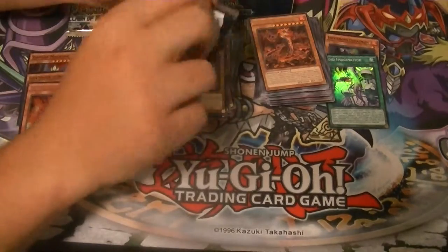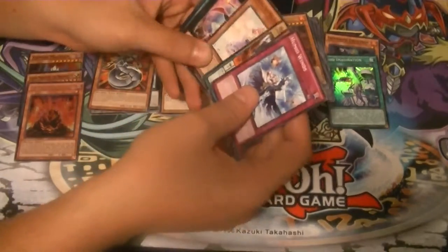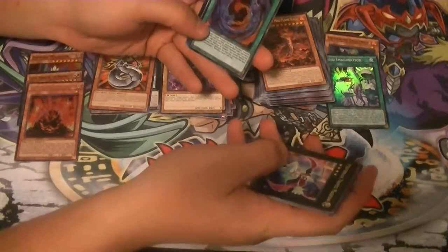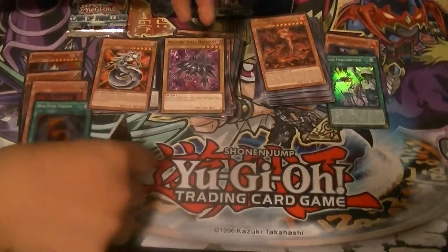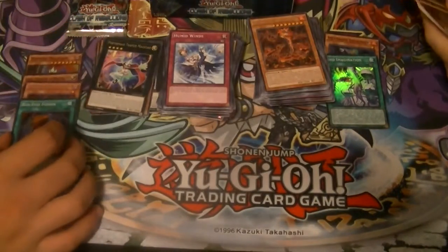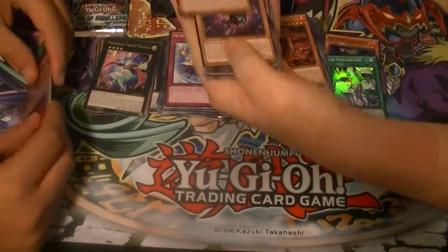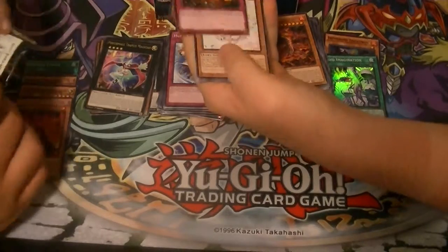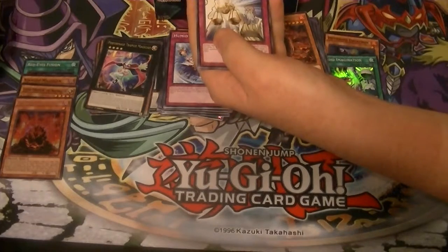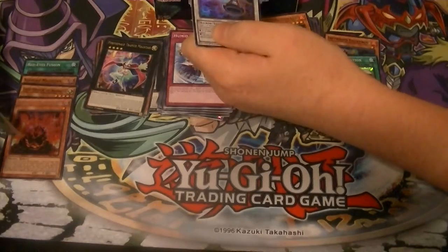Two of them should have Ultras, and possibly an Ultimate or Ghost. Performing Mage Trapeze Magician rare and a super Red Eyes Fusion. The last two packs should be Ultra Rares. There's the Kaiju Field Spell, another Balance of Judgment. Got a Cosmo Town rare and Ultra Rare High Speed Roid Kendama.